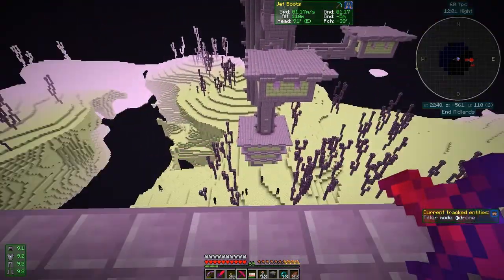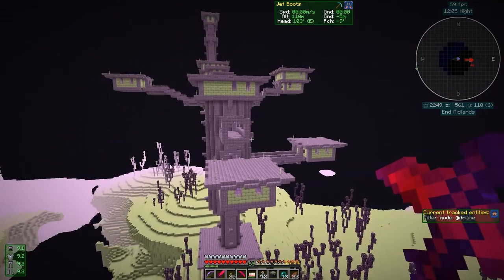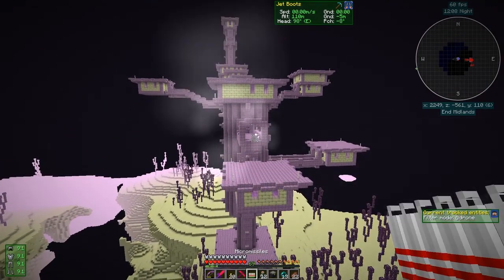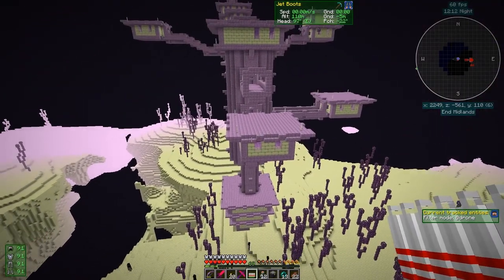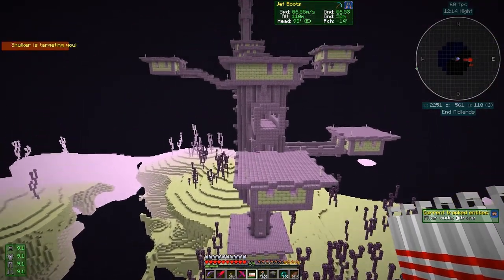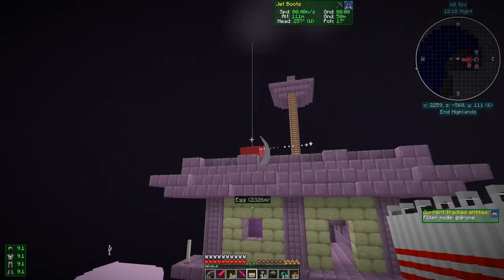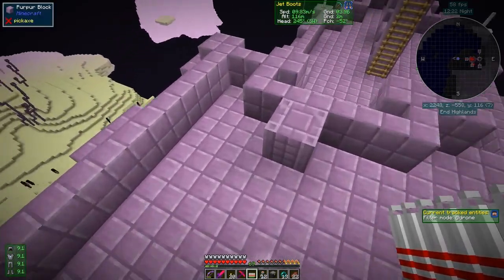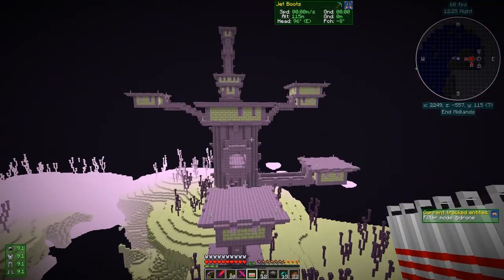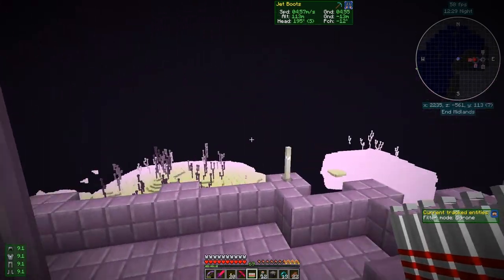You can break the glass with this pickaxe — it's got silk touch on it, which of course is something you need. If you're never sure where a mob is, just shoot a missile and see where it goes. There's one above us, so let's go have a look. I do like those micro missiles — they're pretty decent and I traded for them.